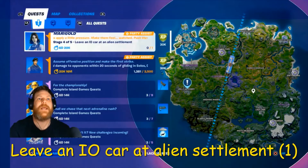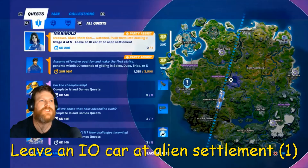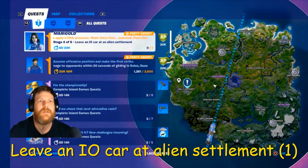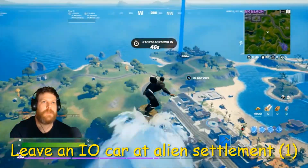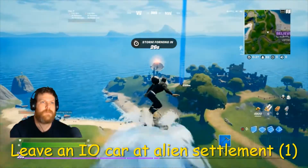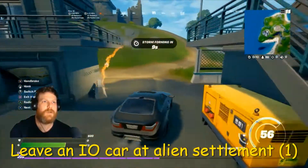Stage four now and it is leave an IO car at an alien settlement. I'm gonna go up here to this one - there's an IO car up there and just these places. We'll get an IO car and drive it there. Here we are, a couple of cars here, straight in one, let's go.